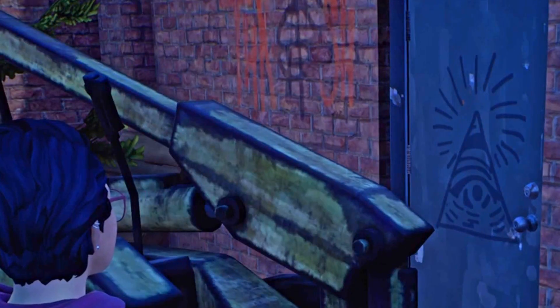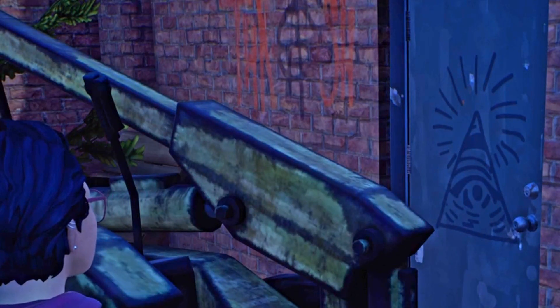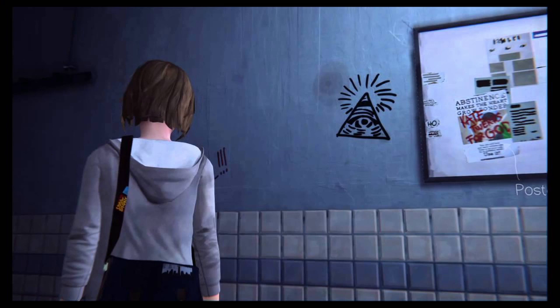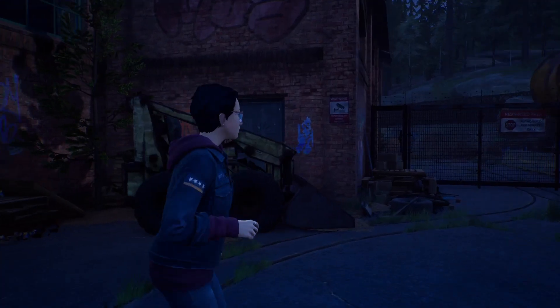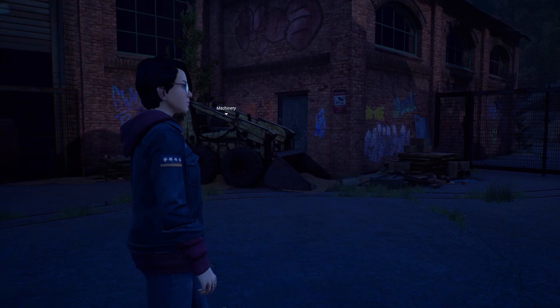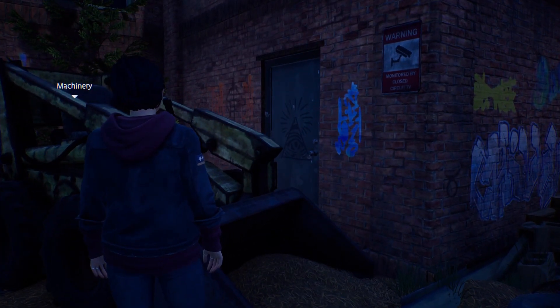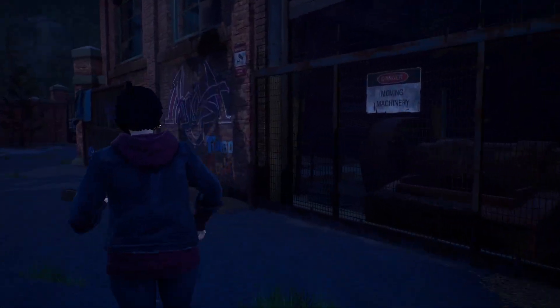Today I managed to find the Illuminati or all-seeing eye that we have seen in all Life is Strange games so far. You can see it's exactly the same as the one Max is looking at. If you want to find it for yourself, it's right behind the machinery on the blue door at the back. Happy hunting and enjoy Life is Strange: True Colors.